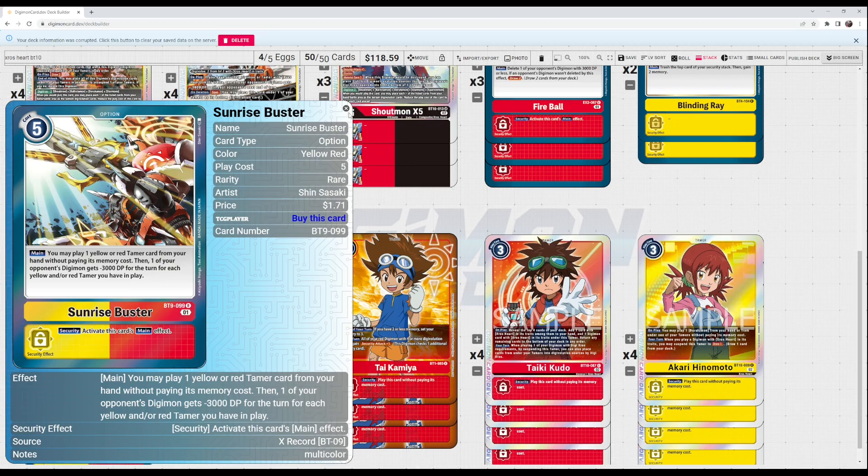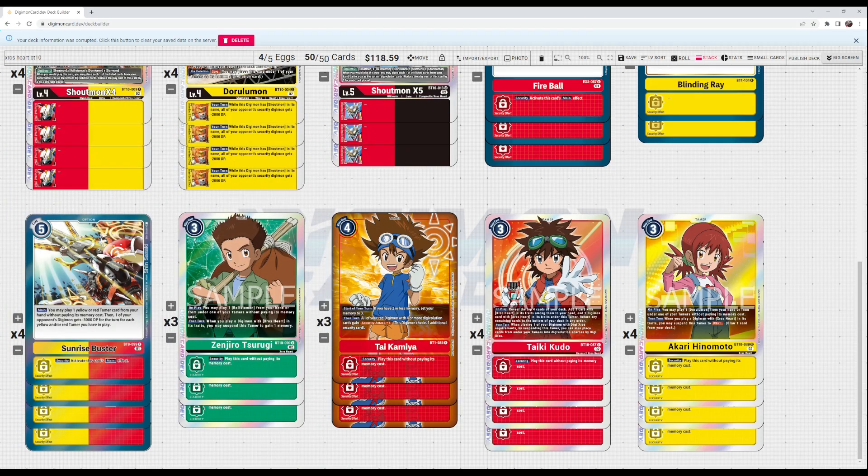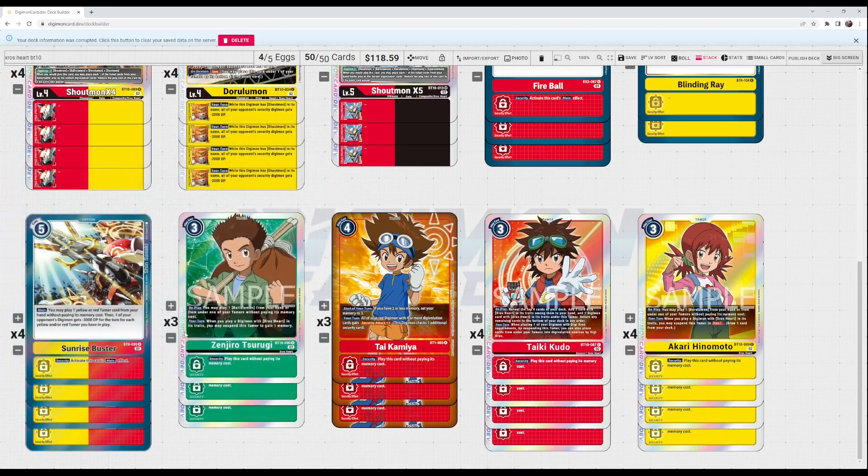Sunrise Buster is probably the most ridiculous card in this deck. It plays a yellow or red tamer from hand — you need both colors to activate it, but playing so many red and yellow sources means that's rarely a problem. For each tamer you have, you also get to minus 3000 something. Playing Taiki off this triggers his search effect, and playing Akari triggers her on-play effect, which is really broken. It also serves as a defensive card in a meta full of digimon with rush and multi-check abilities.